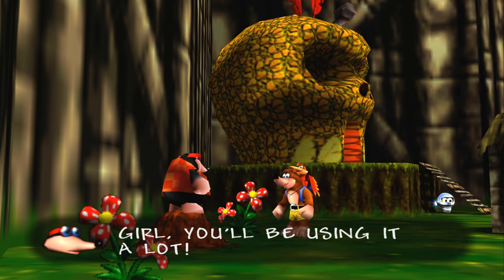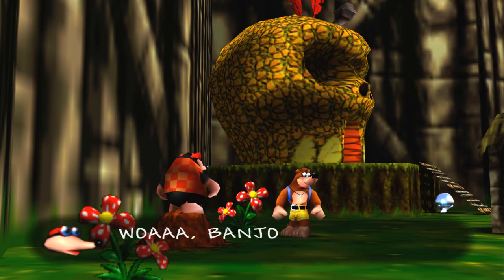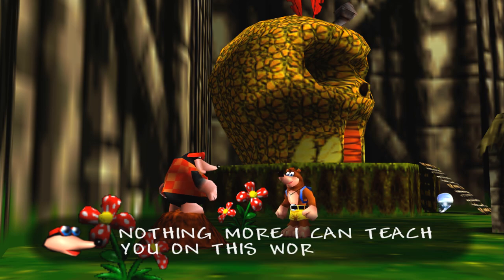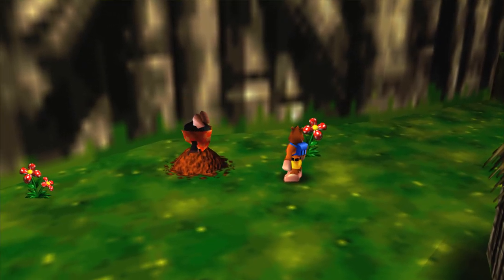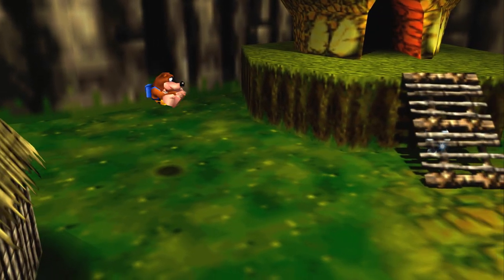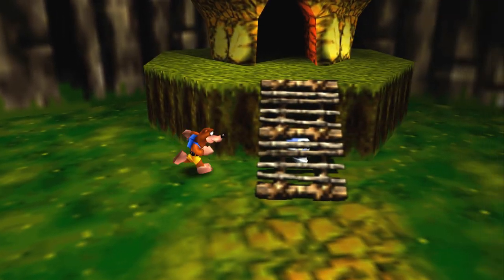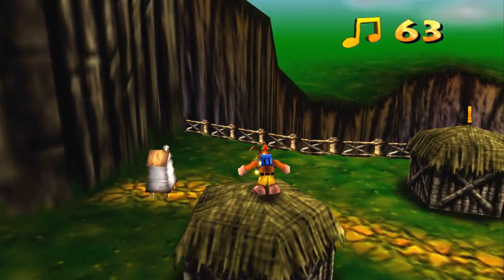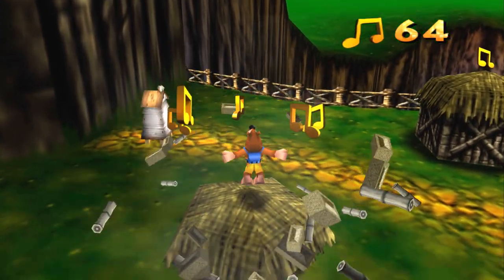So this is basically your ground pound. Oh yeah! Now we've learned all three of the moves in this world — we're ready to keep going. Just like that. Is it the usual jump, press Z? Uh huh. Showed up — this first one here.